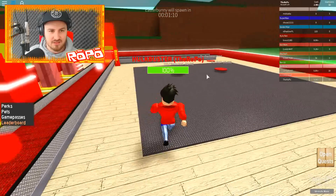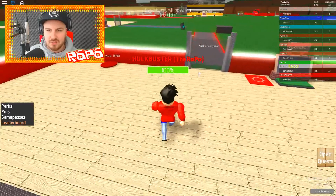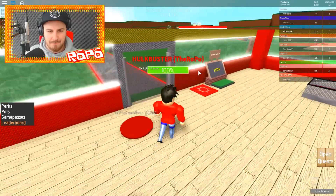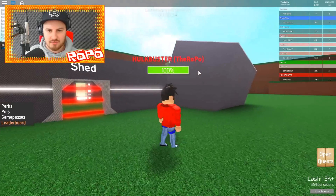Our money is building up nicely now because we've got our droppers going. I like — it's an Iron Man colored team going on which is pretty nice. So we're just gonna build up and see if we can get the Hulkbuster costume because I'm sure it's gonna be sick. Oh, there's a big rock in my shed, I don't know if I like that.